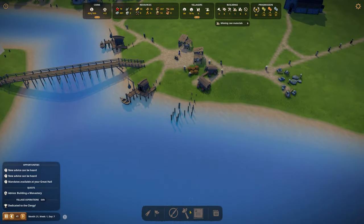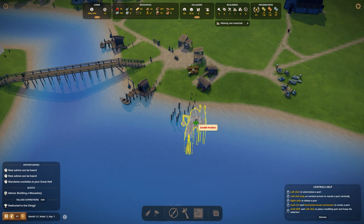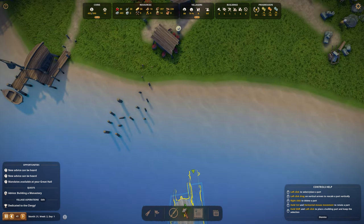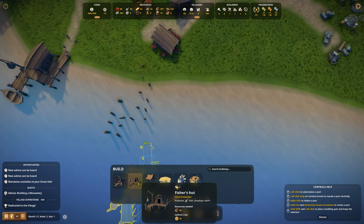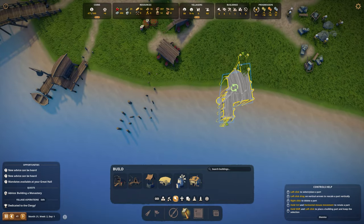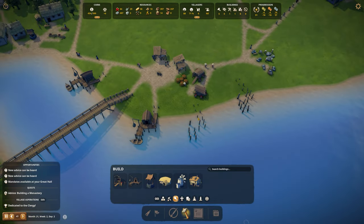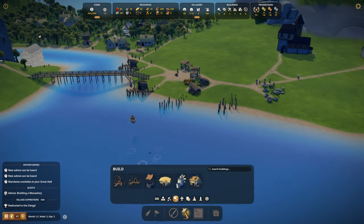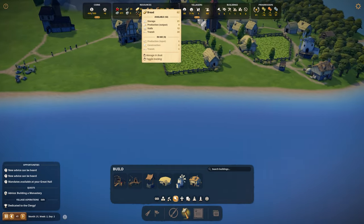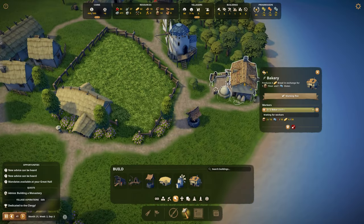Maybe it's a little bit bugged. If we try to add one next to it — do I have the resources? 40 logs and 20 gold. I'm going to build one right over here and set it to priority. Maybe we should just delete the bugged one. We definitely need more fish. Bread is doing all right, but I'd love a little more.